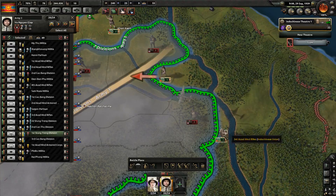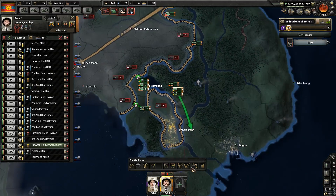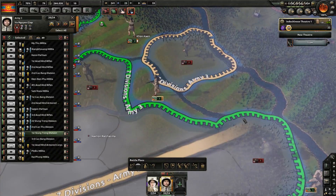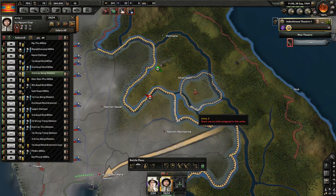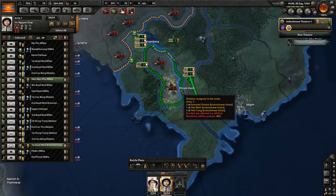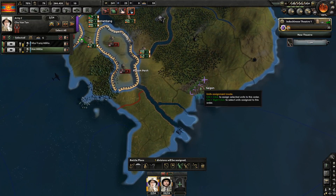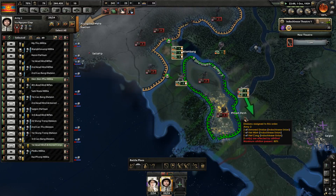Up here this encirclement is going to go well — that's pretty good. Phnom Penh has been left empty, or no, that's because we've got no troops looking at that — okay, that's fine. There's an extra division in Hanoi — I don't think we need it, so we'll put it in Saigon, just to be sure. Can never be too cautious. The AI might want to make a naval invasion yet.